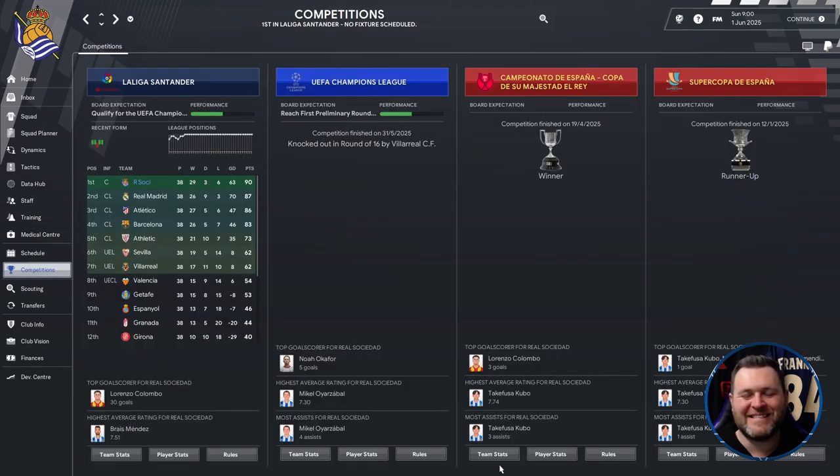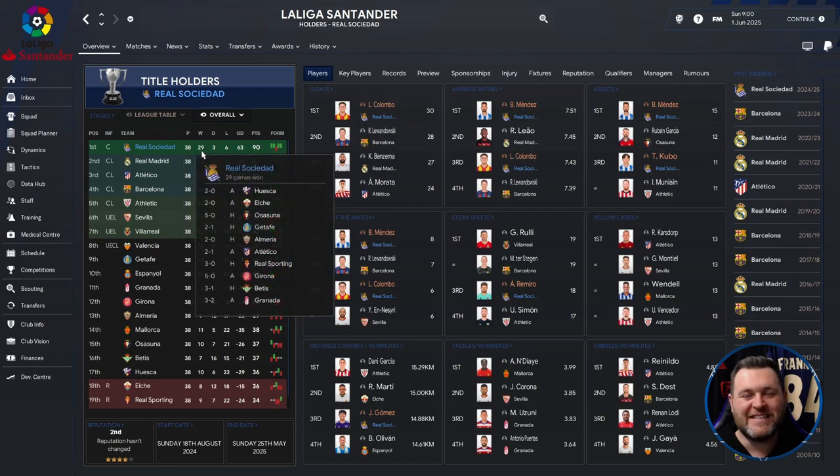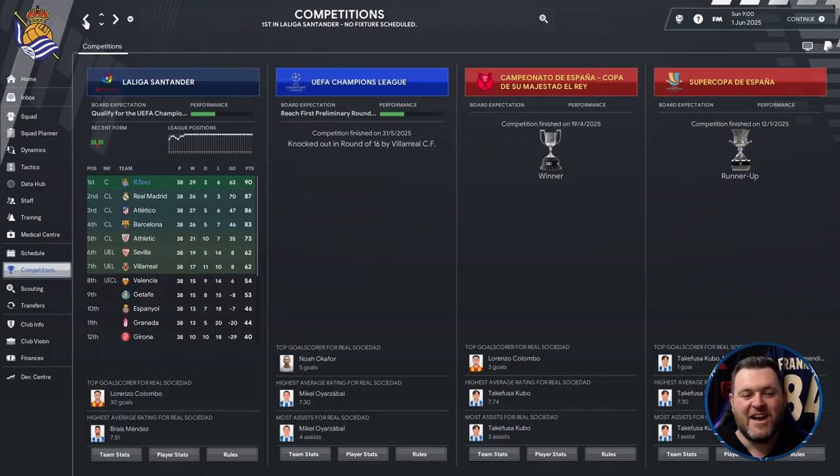We can now call ourselves La Liga champions for the first time in 43 years — Real Sociedad have got their hands on that trophy. Breaking down the La Liga Santander campaign: played 38, won 29, drew 3, lost 6, goal difference of 63, finished on 90 points — 3 points clear of Real Madrid, 4 clear of Atletico, and 7 clear of last season's champions Barcelona. Colombo got 30 goals, Mendes had a 7.51 average rating, and Kubo once again proved his worth as David Silva's replacement with 11 assists.